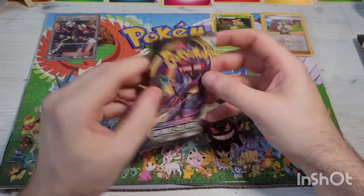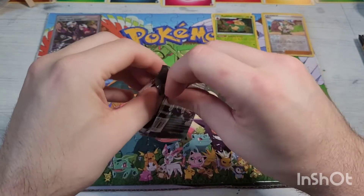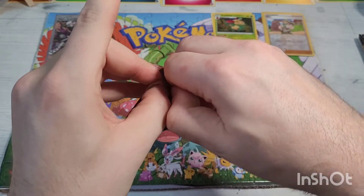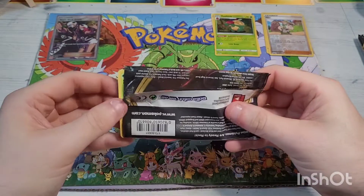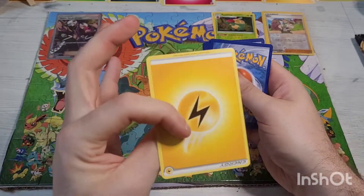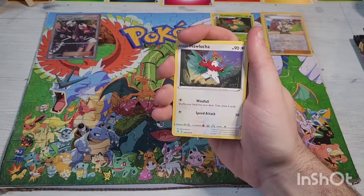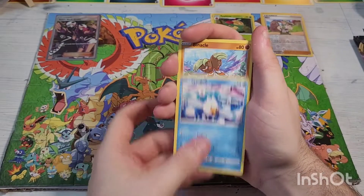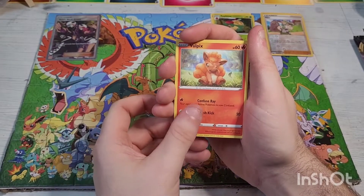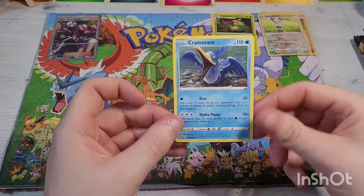The final pack for this tin is another Rebel Clash. Here's the code card — one two three four kick that energy out the door. We have a Pokéball, Lampent, Hawlucha, Snover, Wingleull, Binacle, Galarian Darumaka, that beautiful Vulpix — good old Kanto vibes — a reverse holographic Bunnelby, going into a non-holographic rare Cramorant.